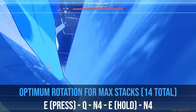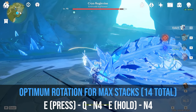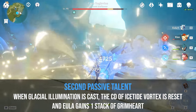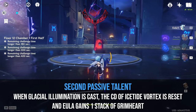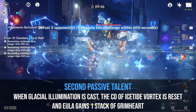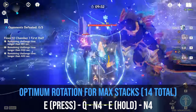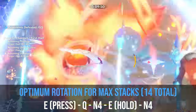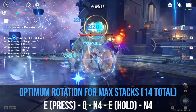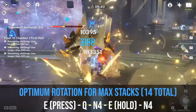This rotation is Press E, Burst, N4, Hold E, and then another N4. My original thought was that because her burst resets her elemental skill cooldown, it would be ideal to use her hold skill prior to her burst. Although her elemental skill can stack twice, only one stack is required for the cryo and physical resistance shred. However, with two stacks instead of one, her hold skill will deal two instances of additional damage — one for the stack of Grimheart and the other for the first passive talent, which deals 50% of her base Lightfall Sword damage, greatly increasing her burst stacks.